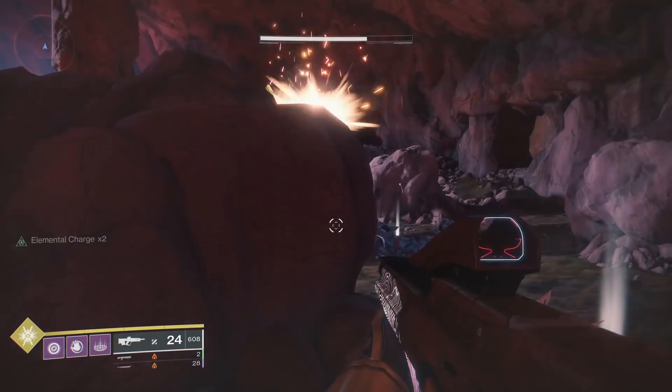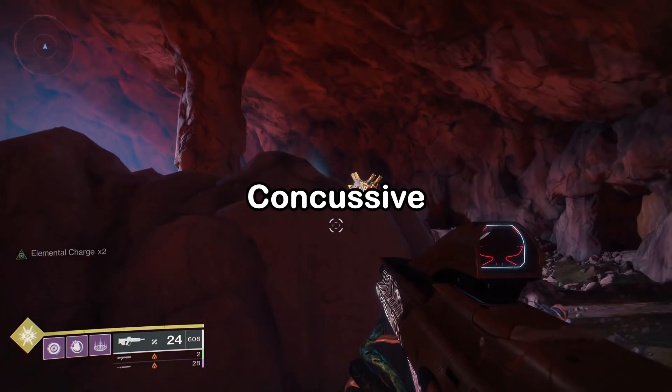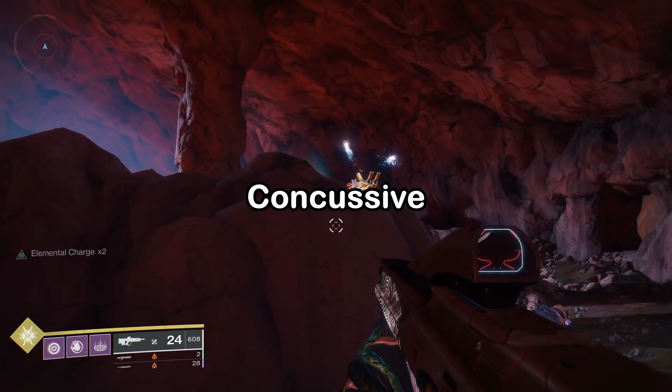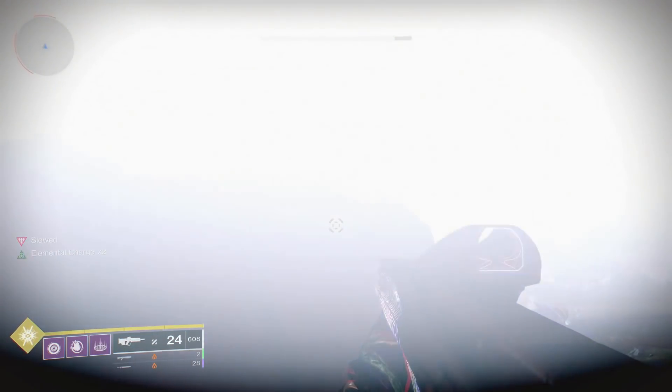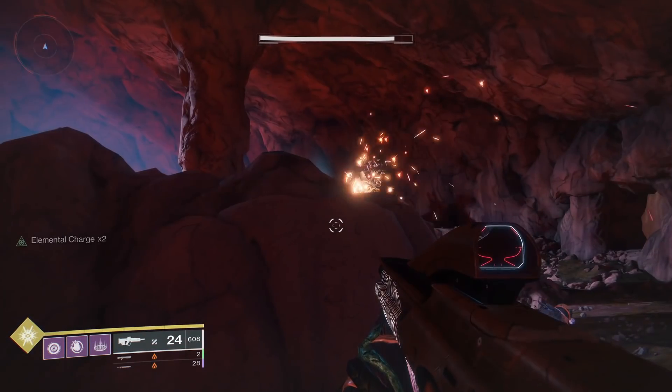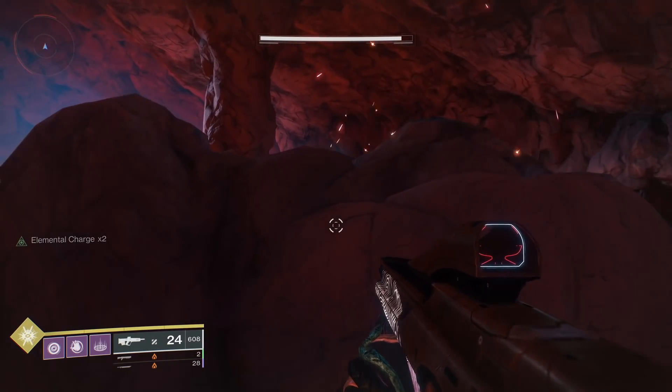Seeing that it's way more effective against a variety of enemy health bar types, Concussive Dampener might be the new meta to stack with your Barrier Mods. Barrier Mods also stack, even activating 2 different kinds at the same time on some Taken enemies.